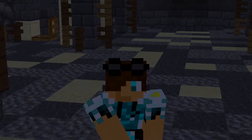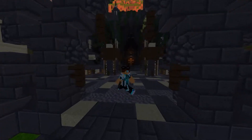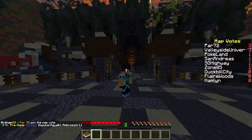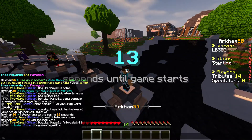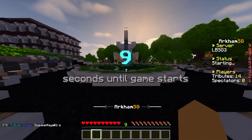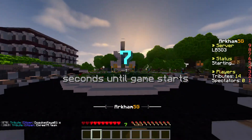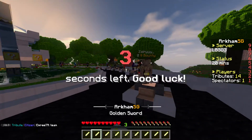Hello guys and welcome back to another Arkham Network LBSG, which is Luckyplex Ravel Games. Today it looks like we'll be playing on the Par 27 or Valleyside University map. We got Par 27, okay, that's pretty cool. I actually really like this map because it's a classic SG map and many other servers use this.